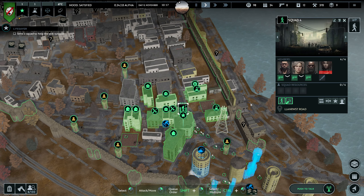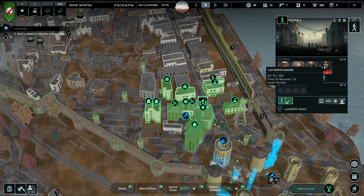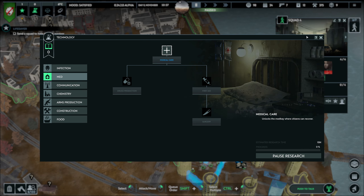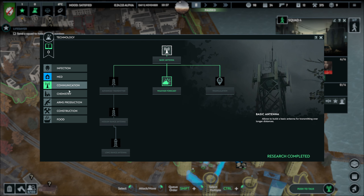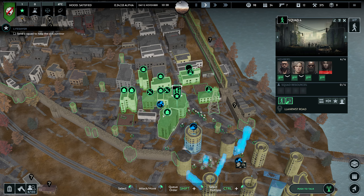I don't need to loot at the moment. What I need is the med bay — I need to research it. And we probably need to start farming some ammunition.